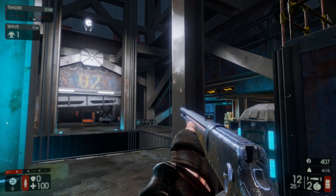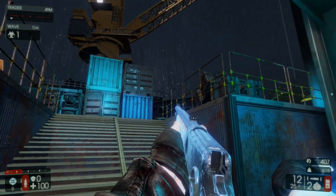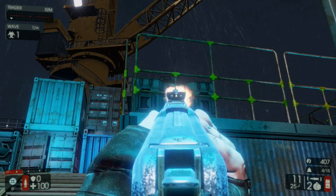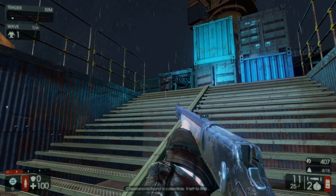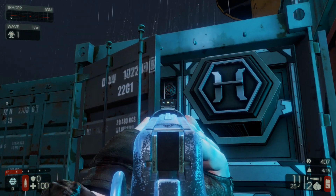I'm going to be starting off in the kind of middle section of the rig here. The first collectible can be found just behind me on the right side of the staircase, on this crate right here. Then from there make your way forward up the staircase and collectible number 2 can be found inside of this crate right here.